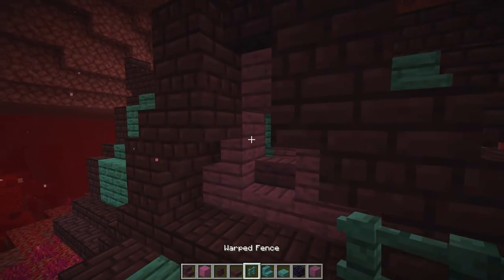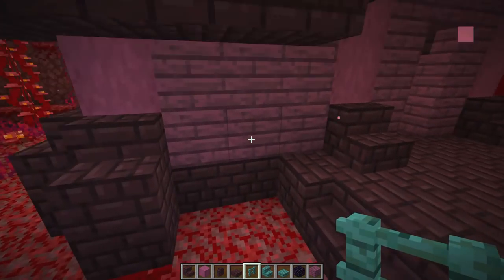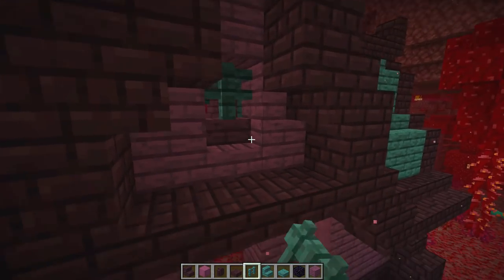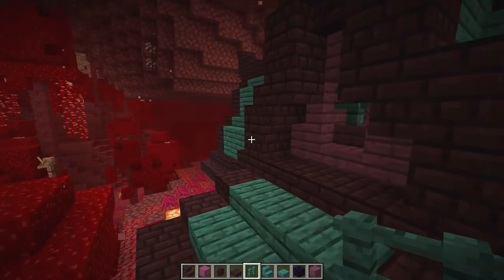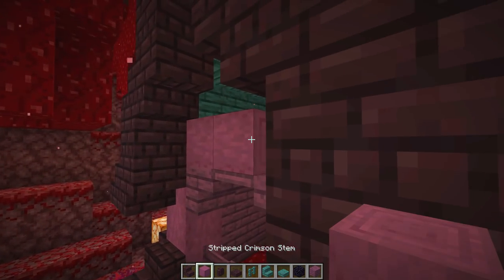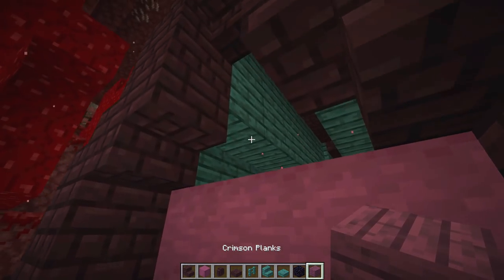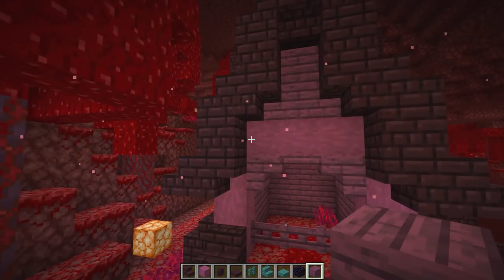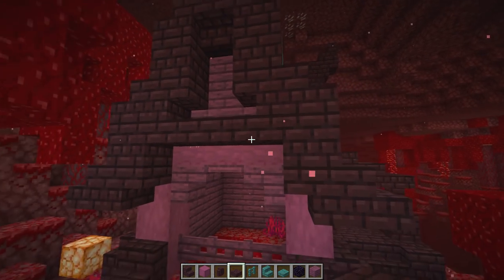Now let's put warped fences as windows, since if you're making this as a starter house you're not going to have glass. Putting this around like that, connected all the way around. Now let's go back to this side and fill it in - a little cross-stemmage right there, trademarking that! Then filling in these little gaps with the crimson, and for this section going with slabs going down in the center.